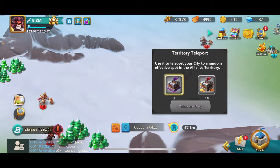This description is a little bit deceiving. It says: "Use it to teleport your city to a random effective spot in the Alliance territory." That isn't necessarily true. It may be a game bug, and I may have to amend this video in the future. But if I were to pick a specific location within my Alliance's territory, using a territory teleport will work — it will give me the location within the territory, and I will show you this.